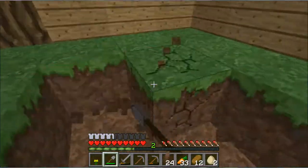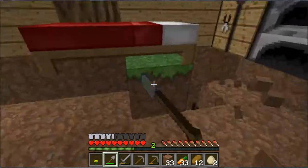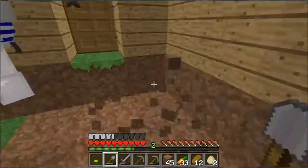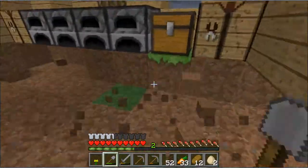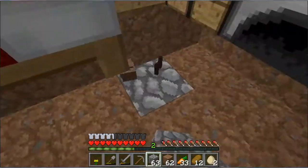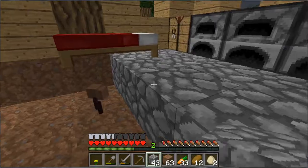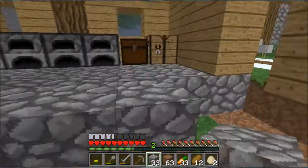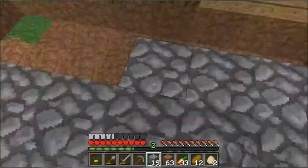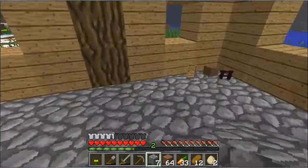Hey guys, it's GamerHT123 here, and in this video I am basically just doing a bit of a speed video where I am upgrading the floor and stuff. At the end I think I make a bit of a mistake where I place some wood logs in a weird place — there was actually supposed to be a glass pane with some wooden planks, just so you know. My friend didn't describe it very well, so I got that wrong — apologies about that.